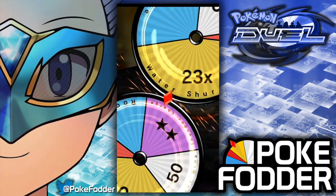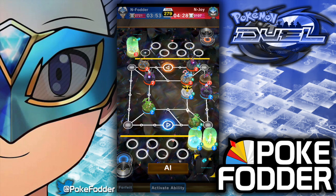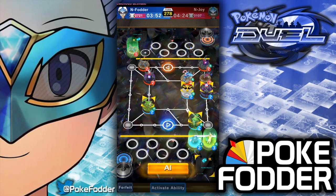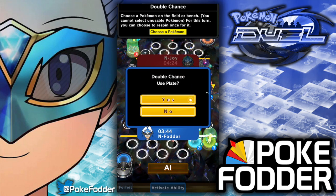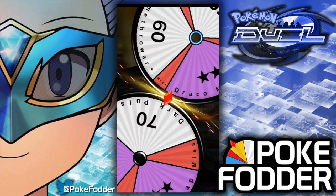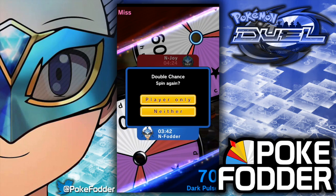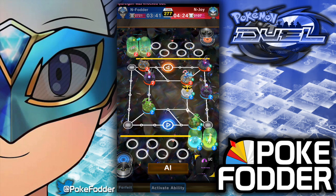Let's go ahead and attack here. The 31 comes in handy sometimes on Sceptile, but the 50 on Zapdos and the 50 on Mew are like the two rolls you never want to see. Let's double chance. We'll just take the knockout — not really what I was going for. I wanted to try to get the Dark Void or the Dark Leap there, but it didn't necessarily work out in our favor.